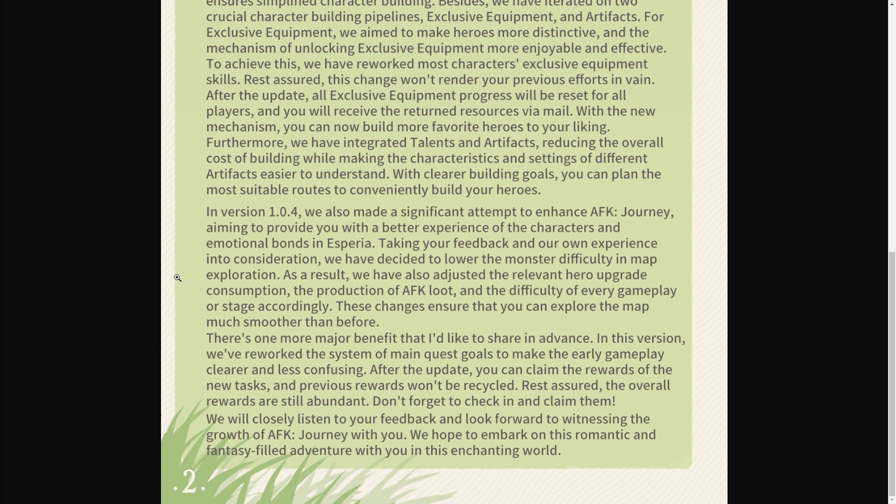They're thanking us for all of our feedback regarding characters, emotional bonds in Asperia, the production of AFK loot, and the difficulty of gameplay. There are a lot of stages that are near impossible to get through — some parts are simply easy and you can run right through, while others are incredibly difficult. Another big thing: in the version rework system, the main quest goal is going to be clearer and less confusing. After the update you can claim rewards of new tasks and previous rewards will not be recycled, meaning they're giving us more rewards overall.